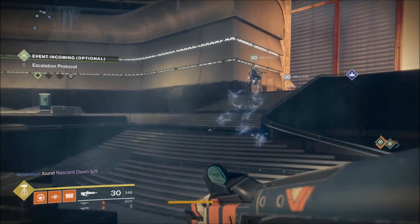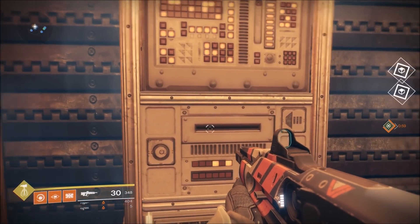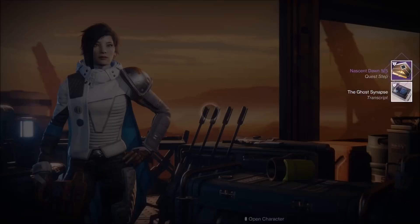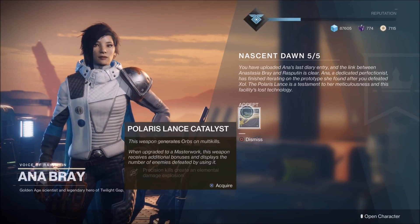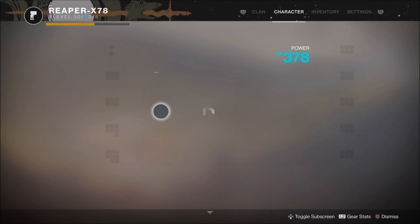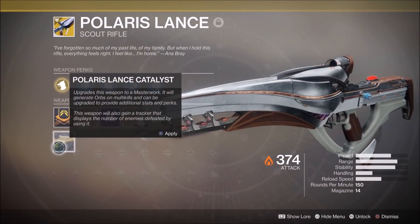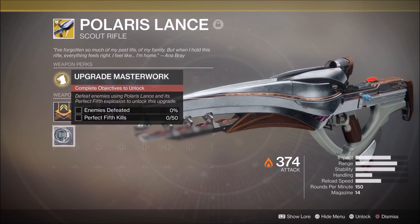The Masterworks catalyst is pretty cool. You need to get a bunch of kills with the weapon and a certain amount of kills with the Perfect Fifth, which is the exotic perk on the weapon. You can see the catalyst here — you also get Dragonfly as your bonus once you fully upgrade it, since precision kills create an elemental damage explosion. Combined with everything else on the Polaris Lance, I think it'll make for a pretty decent and relatively powerful exotic.